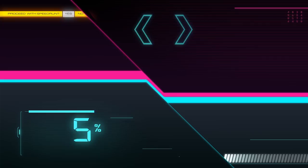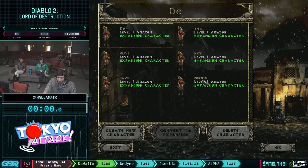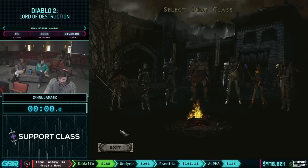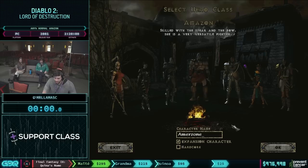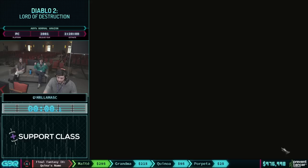Alright, can you guys hear me? We all good? Sounds good. So character name is Amarzone — I believe that was the one that won the bid war. Let us get the Amarzone. I'll count this down and then we'll begin the Diablo 2 speedrun. Ready? 5, 4, 3, 2, 1, go!